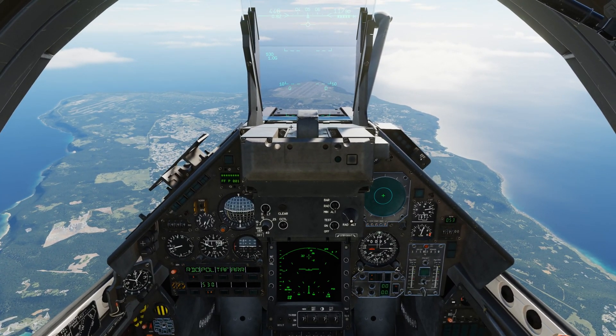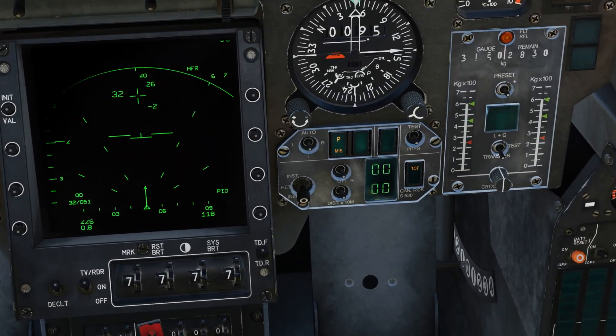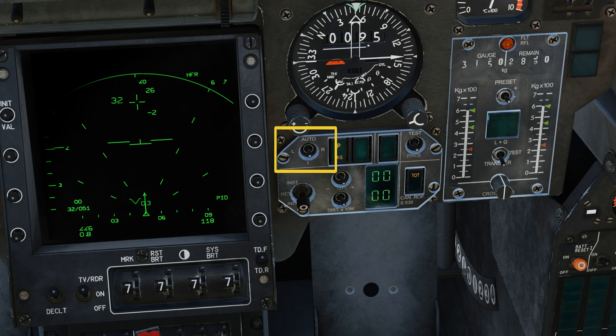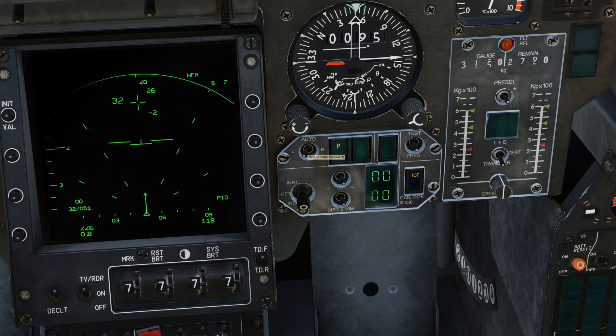Next, go to the PPA panel and identify the missile switch. By default, this is going to be in the auto position. If you select left, it will fire your left missile. If you select right, it will fire your right missile. If you leave it in the auto position, the aircraft will select the best missile for the shot automatically.